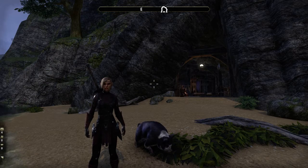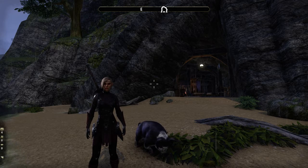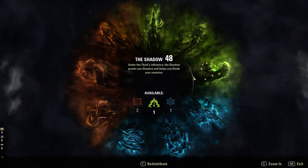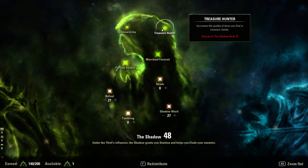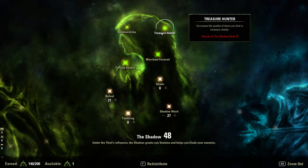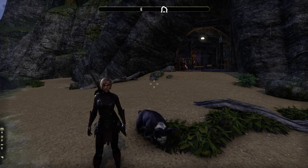Another way is called a Chest Farm. You do have to have Champion Points in order to make it work really well. Champion Points are something that you earn after level 50, but you need Fortune Seeker to make a Chest Farm work. And also if you have 75 points you can get Treasure Hunter, so that way you can get greater quality items from Treasure Chests. It's a lot better way to do Chest Farms with that.